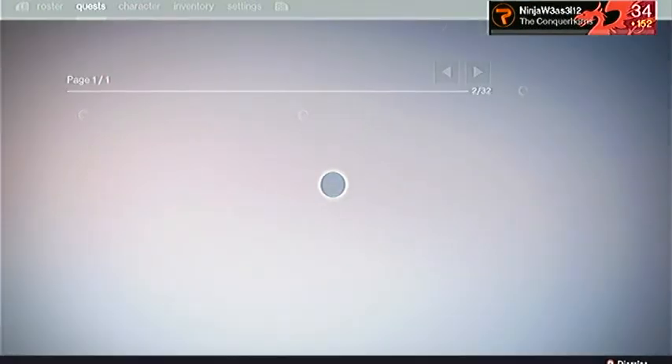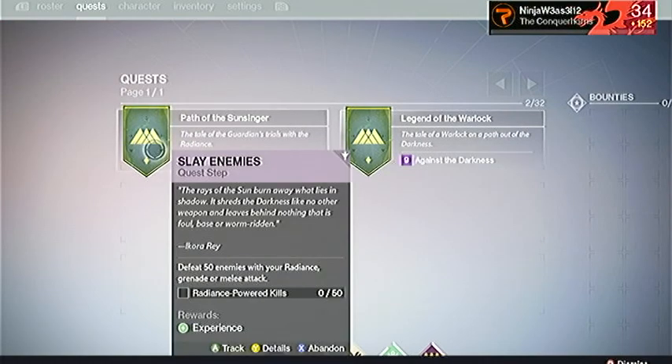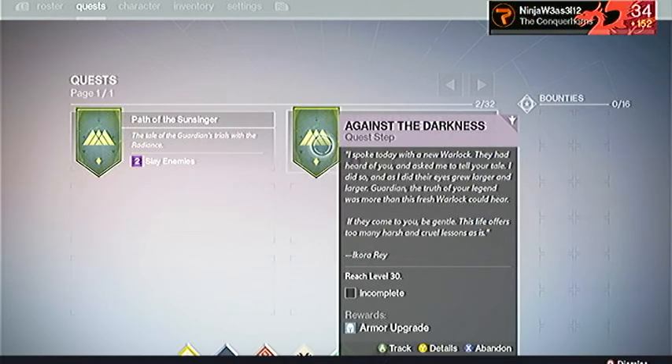Here's our quest page — got two quests. Slay the enemies... reach level 30, but I am level 30. Actually I'm 34 right now and that says level 30 — I guess that means... I'm really confused about that.